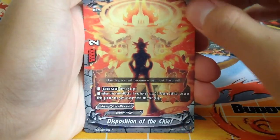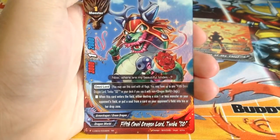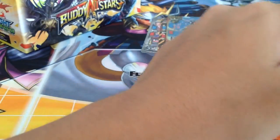Raging Spirit's weapon. And Tenbu SD — when this card enters the field, either destroy a size 1 or less monster on your opponent's field or put a soul from a card on your opponent's field into their drop zone. Pretty good. Its stats are okay but it's an Omnilord, so it can be used in any deck.